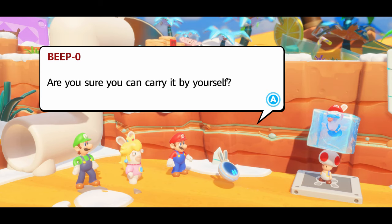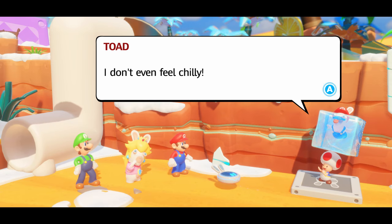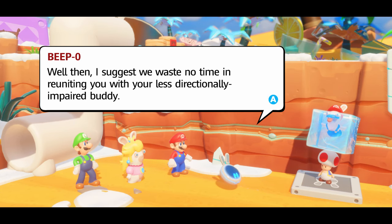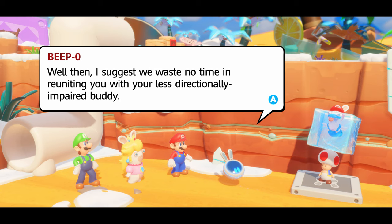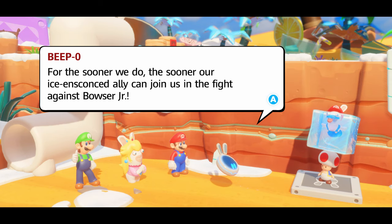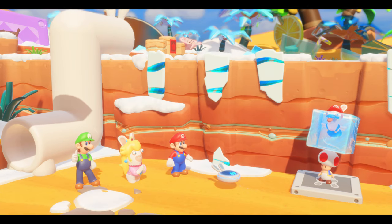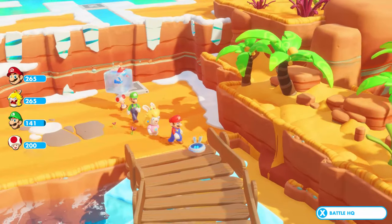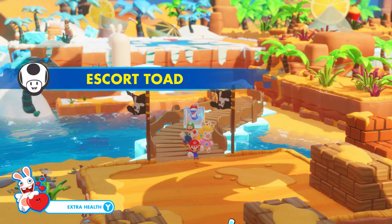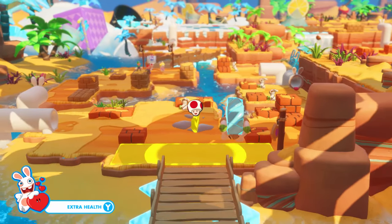Are you sure you can carry it by yourself? Of course, I work out. Plus my head is very well insulated — I don't even feel chilly. Well then, I suggest we waste no time in reuniting you with your less directionally impaired buddy. For the sooner we do, the sooner our ice-encased ally can join us in the fight against Bowser Jr. That was a mouthful! Oh, alright, so look at that — we got a new companion. What do you know? He could keep up with us too. Oh dear. Escort Toad — alright, we gotta keep Toad safe. And we gotta get right there.